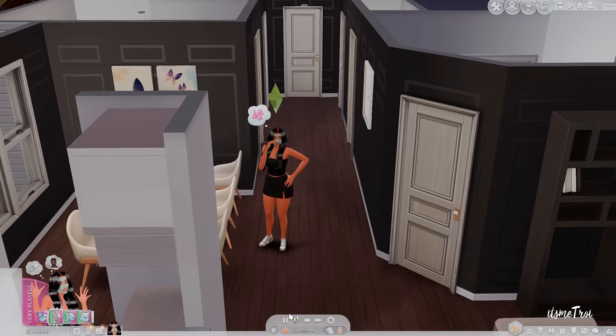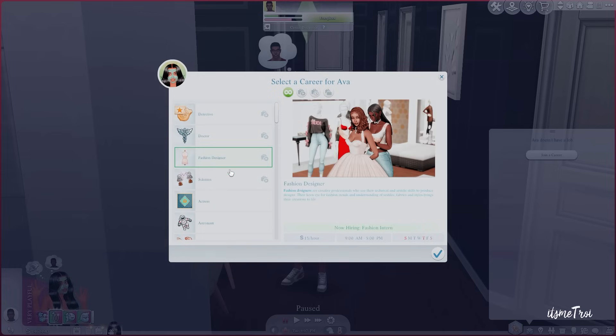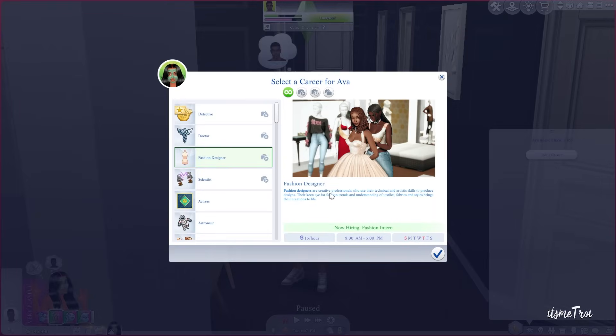Let's get rid of the old career and pick Fashion Designer. It says: fashion designers are creative professionals who use their technical and artistic skills to produce designs; their keen eye for fashion trends and understanding of textiles, fabrics, and styles bring the creation to life. It's $15 an hour, 9 to 5 PM, Monday, Tuesday, Wednesday, Friday, and Saturday.